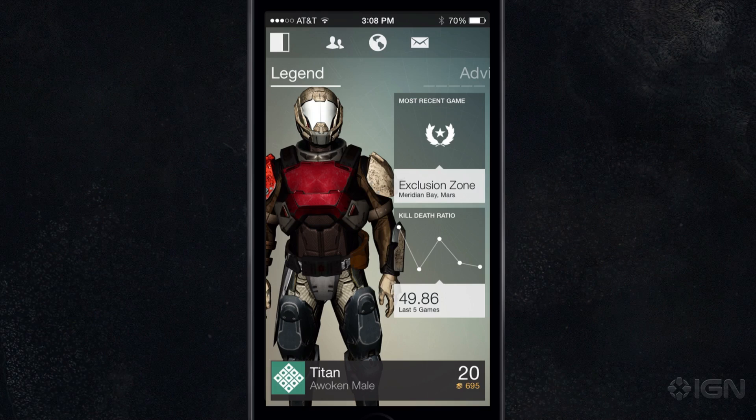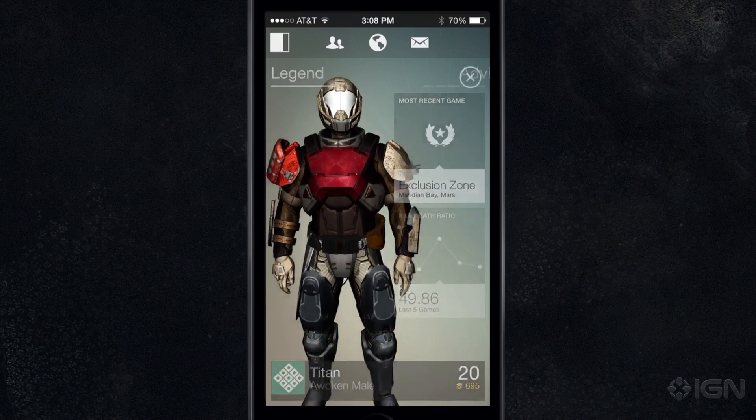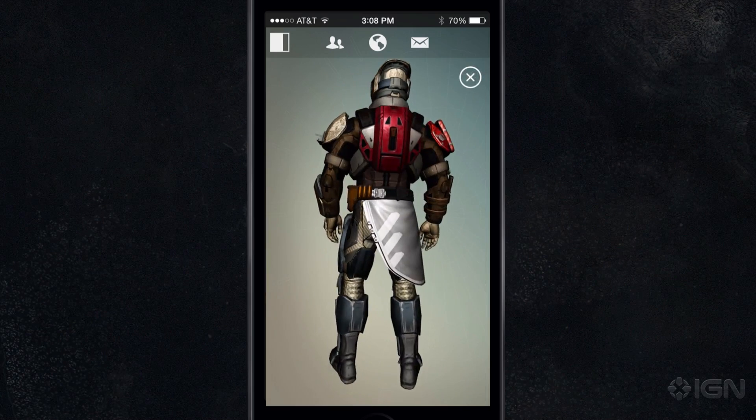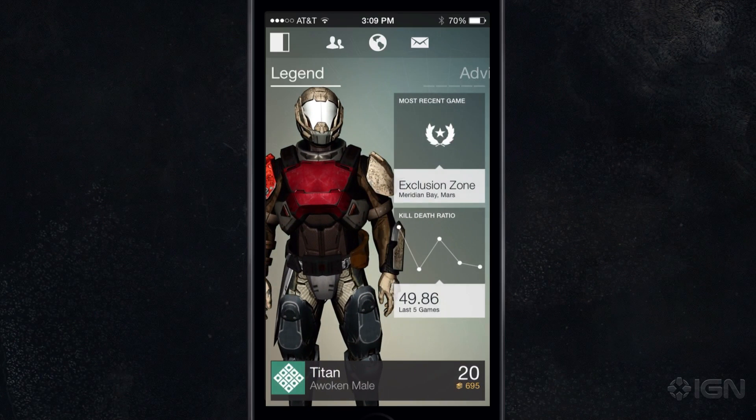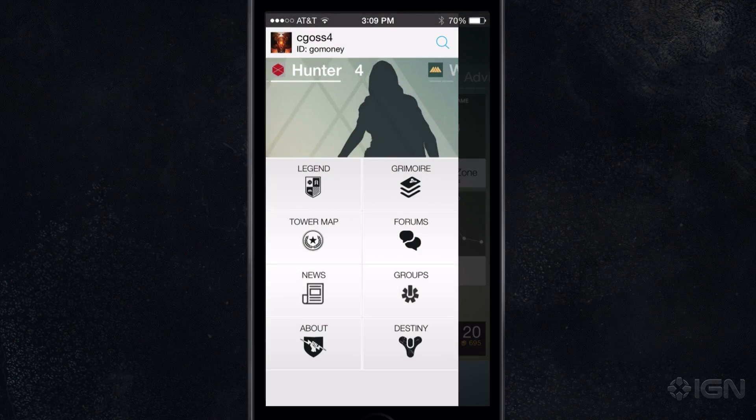So what are we looking at right now? When people download this app, this is going to be their character that they see right here. Absolutely. One of the things we wanted to do was really focus on how awesome you are in this world of Destiny. We know that the gear and the loot and everything you earn makes you look really great. What you're looking at here is a 3D model rendered on the app, looks exactly like it does in game. You can tap into it and rotate them around, look at everything, jump back out, and you can even switch between your characters. So second character, load him up as well.